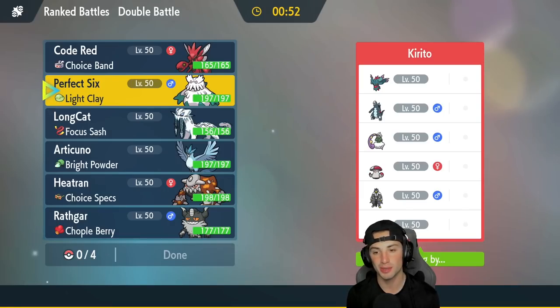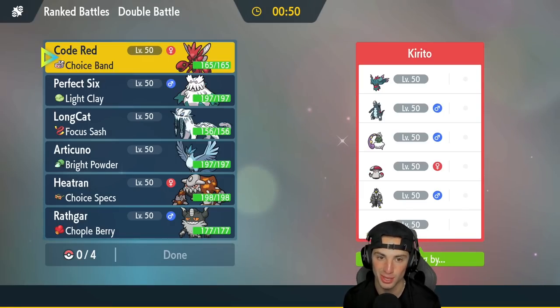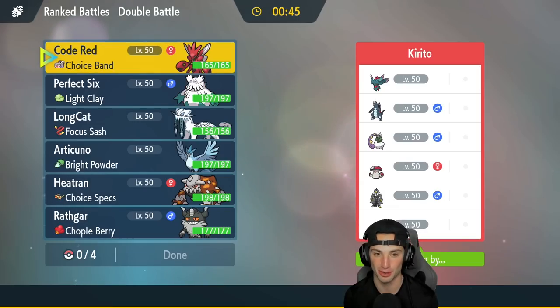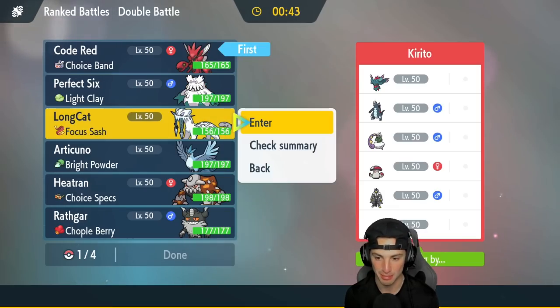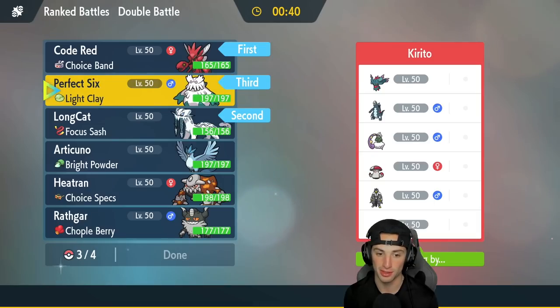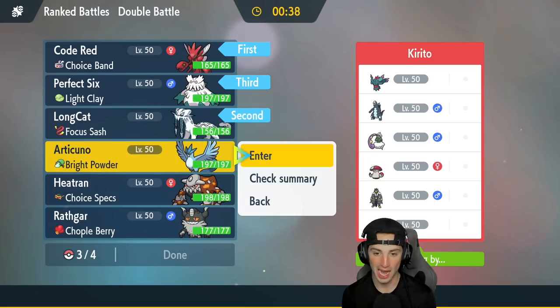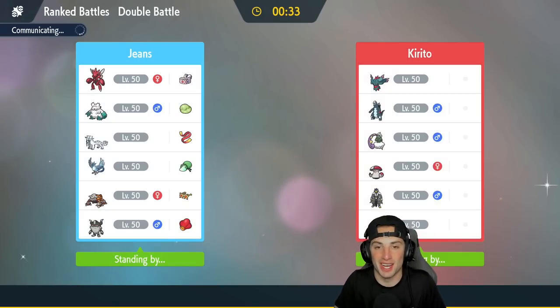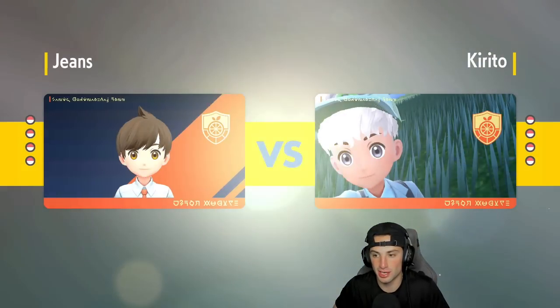They could have Rain Dance on that Tornadus so maybe I just lead Scizor and Brute Bonnet, or I can go Scizor and Chien-Pao alongside the snow squad — I think that's my best bet. I'm gonna lock that in. Scizor and Chien-Pao have always been top tier — you hit Bullet Punch, you get a Technician boost, you got a bunch of different things going on there, especially up against Flutter Mane. It's always solid.